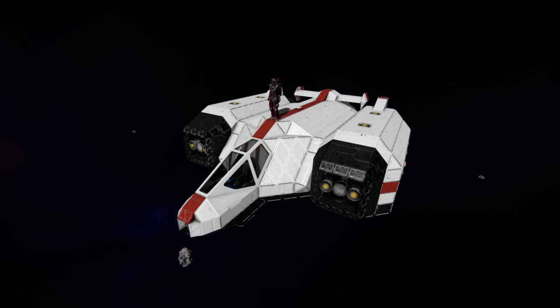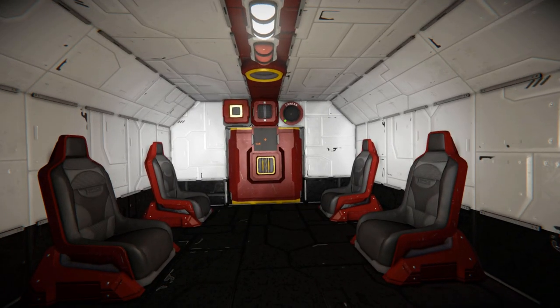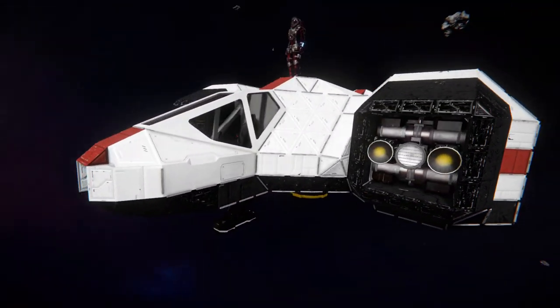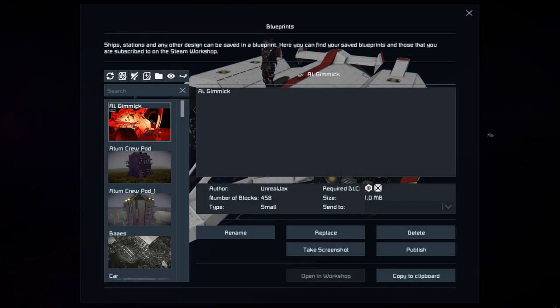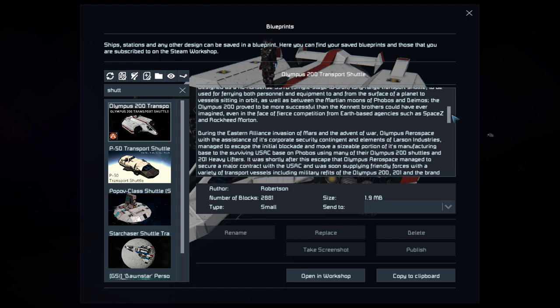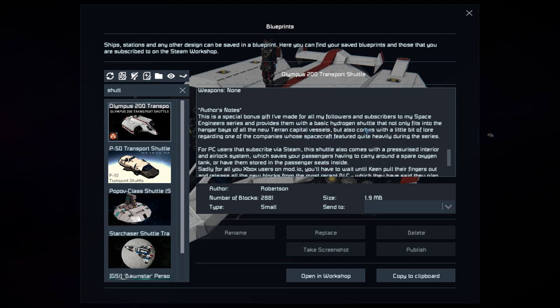It has a simple cockpit on the front, and if we come all the way around the back we have a little ramp that can open up, leading to a doorway and taking you inside to store up to six different people. Of course you can have some people standing up, but that's not very safe. Coming around to the spawn menu — F10 — finding the shuttle. This thing is 2,881 small blocks using none of the DLC blocks and no mods. There's a large amount of information surrounding the story and design of the ship, as well as notes about what the ship can do for those following this developer.